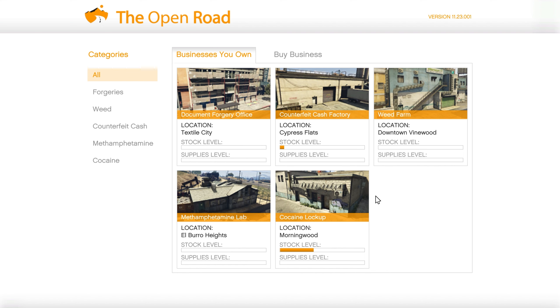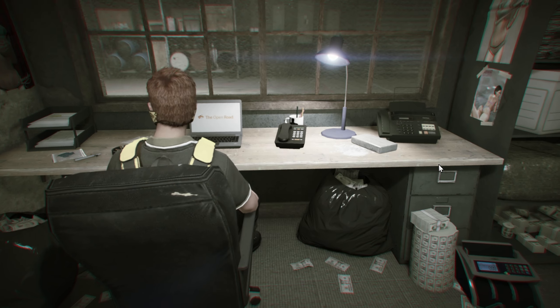This is where you can purchase your warehouses, including the cocaine lockup, meth, weed, and more. We have all five in total: forgeries, weed, counterfeit cash, meth, and cocaine. I own all of them, but you only need to have two in total for the maximum potential of this RP method.